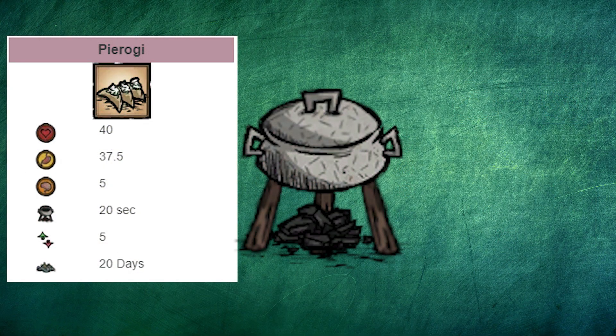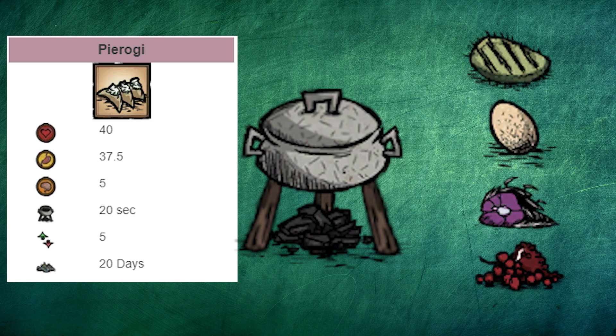Cactus flesh can also be used to cook pierogi. Using 1 cactus flesh, 1 egg, 1 monster meat, and 1 filler, you'll get a pierogi, which heals 40 HP, 37.5 hunger, and 5 sanity. Cactus flowers can also be used to cook pierogi, although generally I'd recommend against using them for that, as their stats are absurdly good on their own.